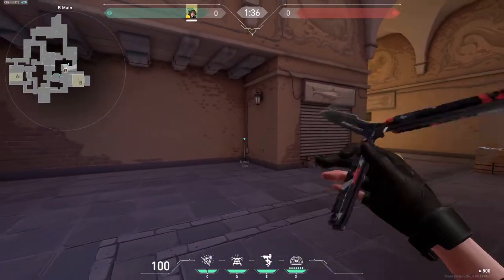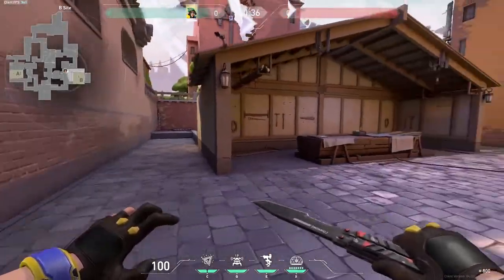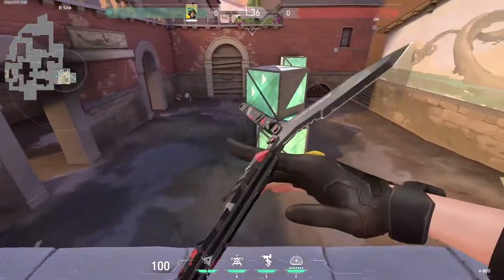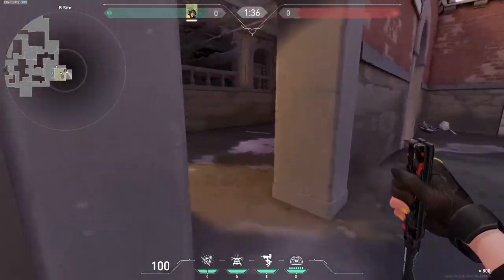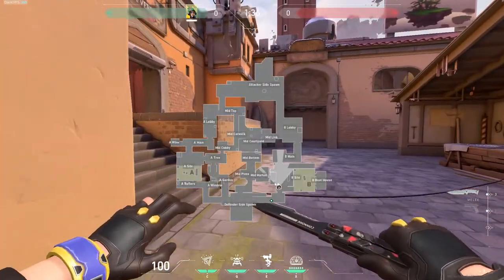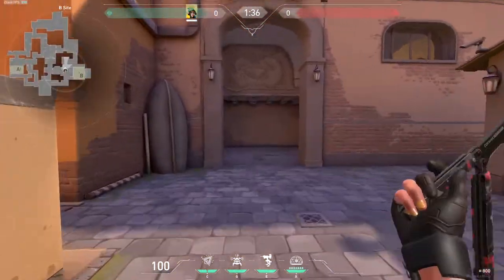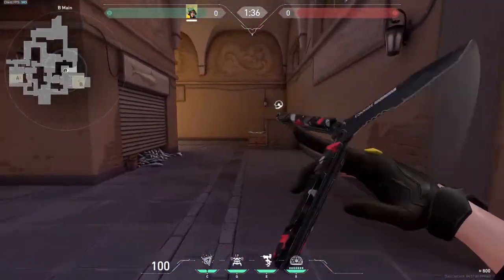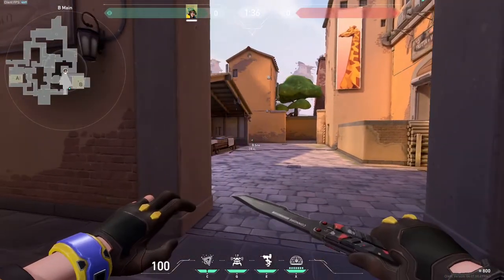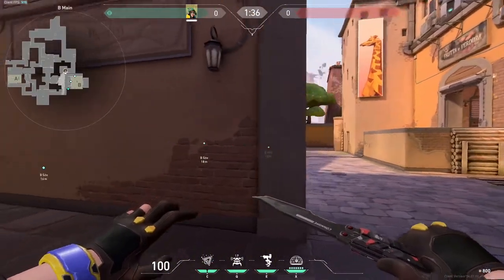It seems to be like eight different things. Some people call it close right, but whatever. This general area is switch. This is lane. This is default. This is boathouse. And this is CT. Now, the map only has B main, B site, B boathouse, and mini market labeled.